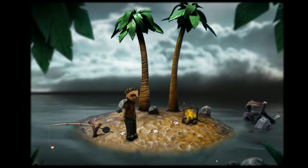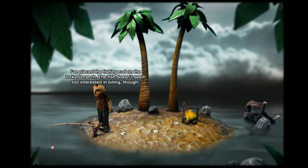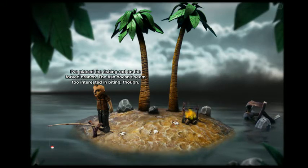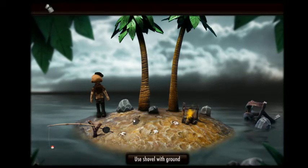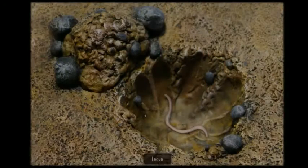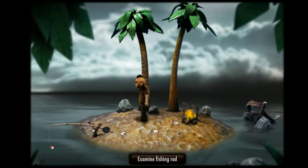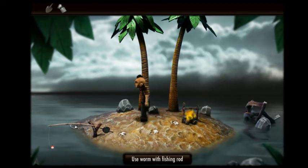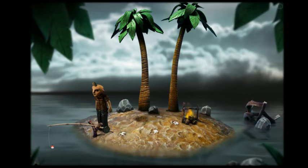Wilson! The fish doesn't seem too interested in biting, though. Shovel the ground. Examine hole — there's a worm. Let us put the worm on the fishing rod.